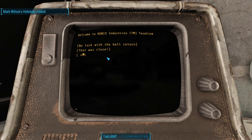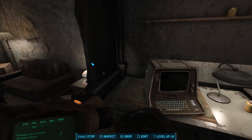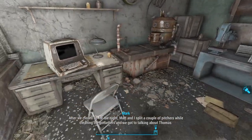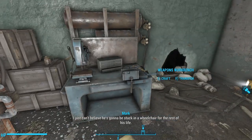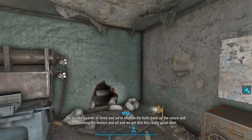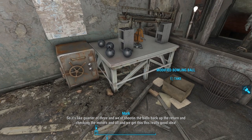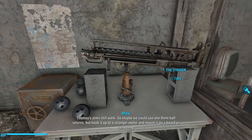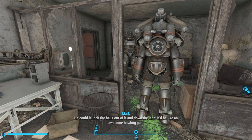We can use this terminal to unlock a nearby safe, and at the very end we can eject a holotape — General Manager Mark Wilson's holotape. On it, Mark says: 'I've got to record this so I don't forget later. After we closed up for the night, Matt and I split a couple of pitchers while cleaning the pin setters, and we got to talking about Thomas. I just can't believe he's going to be stuck in a wheelchair for the rest of his life. He ain't never going to have the chance to pull that perfect game. He's been so close. So it's like a quarter to three, and we're shooting the balls back up the return and checking the motors, and we get this really good idea. Thomas' arms still work. So maybe we could use one of them ball returns, but hook it up to a stronger motor and mount it on a board or something. He could launch the balls out and down the lane — it'd be like an awesome bowling gun.'